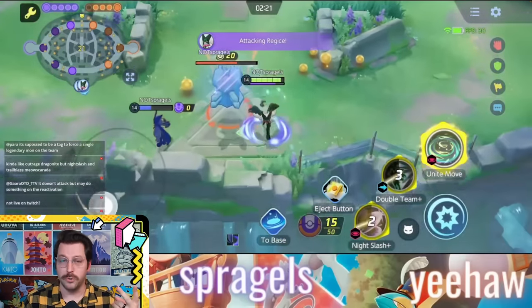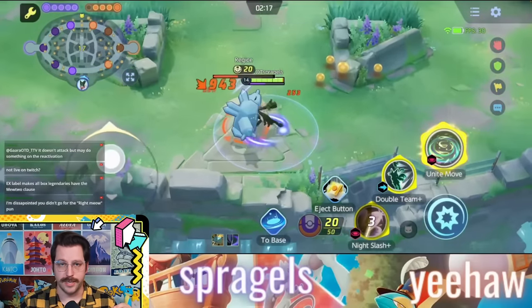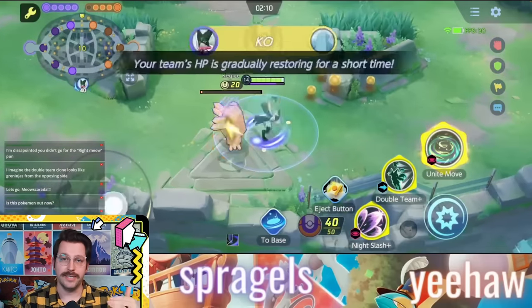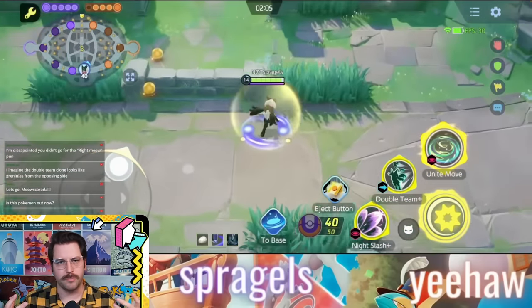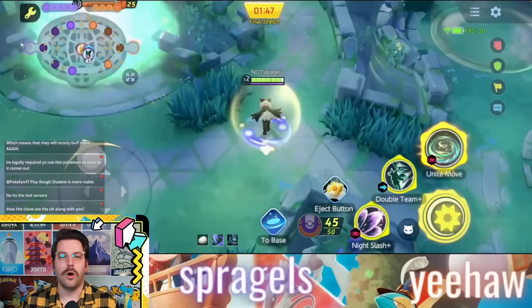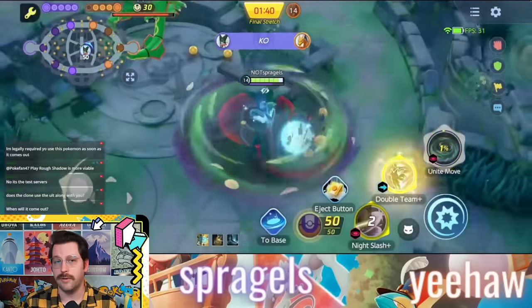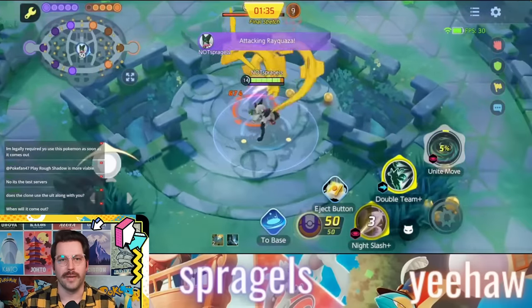When an enemy or even a wild Pokémon is marked with Night Slash, you're going to have a massively increased critical hit rate against this Pokémon with your basic attacks, and dealing damage to them is going to reduce the cooldown of this move — so it kind of has a cooldown reduction built in, similar to Flower Trick but not exactly the same. You also recover HP with this. Combine this with your passive, and you're going to set up situations where you can recover a ton of HP very quickly and turn the tides of a fight in a big way.